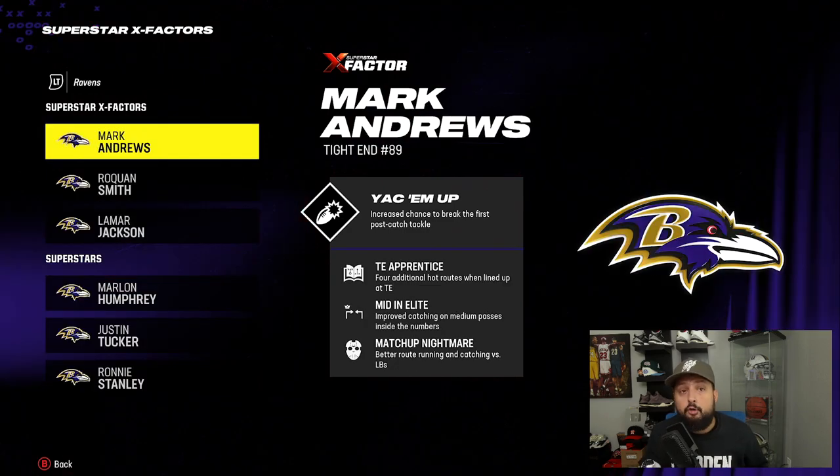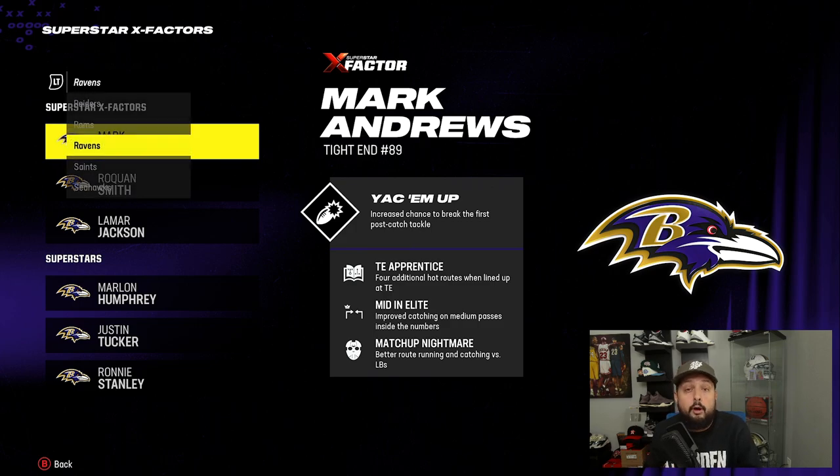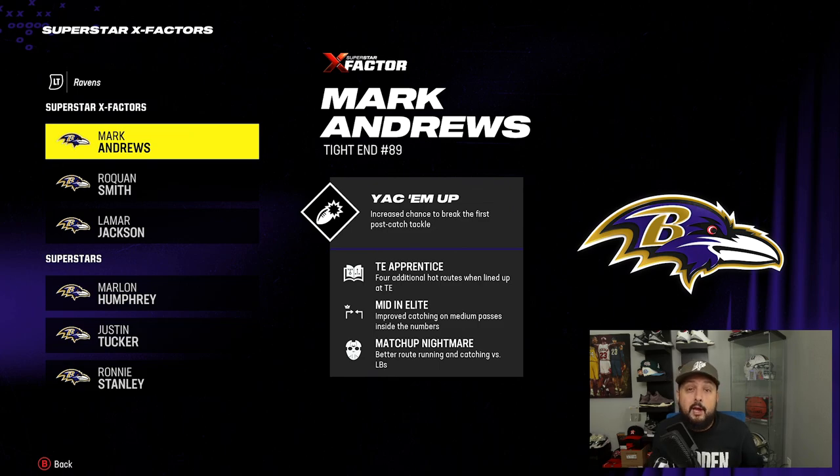For tight ends, it's similar to wide receivers. Short In Elite is really good, but the apprentice ability for them is called Tight End Apprentice — sometimes Route Apprentice, which George Kittle has. That means he can get extra hot routes even as a receiver. Tight End Apprentice or Route Apprentice will give you extra tight end hot routes, including the good corner and the good post route. The post route is one of the best man-beating routes in the game, so you definitely want this on your tight end if possible.